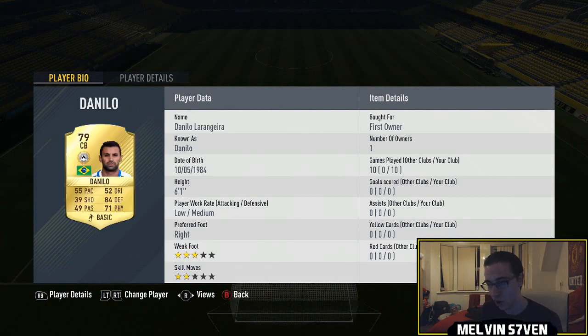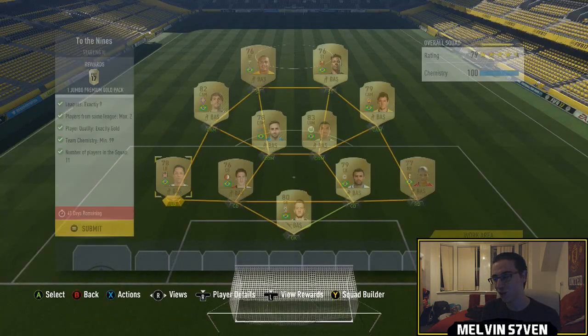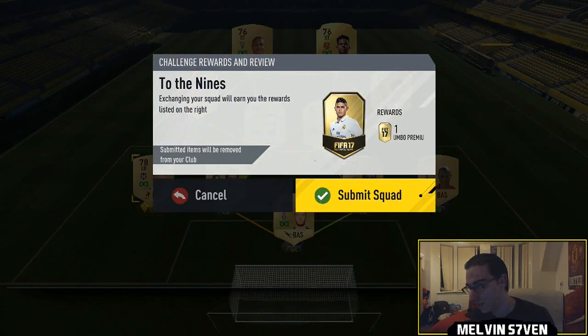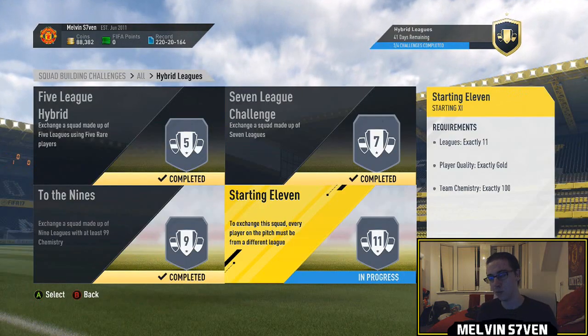There's no rating requirement — they just have to be gold. Then we've got Danilo in Calcio A, Liga NOS, Eredivisie, and Super League. There's just an abundance of Brazilians across nine leagues so it's very straightforward. Submitting that gets a jumbo premium gold pack — a 15k pack.